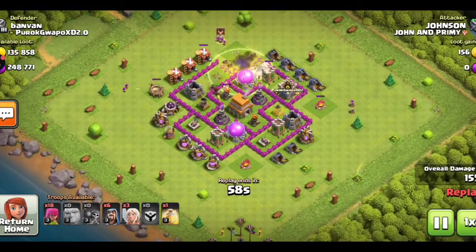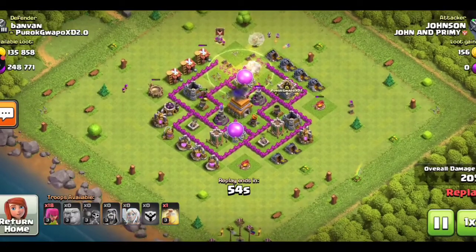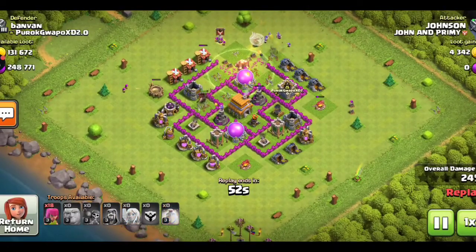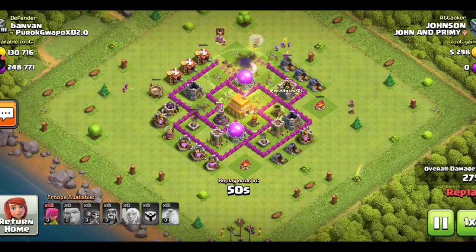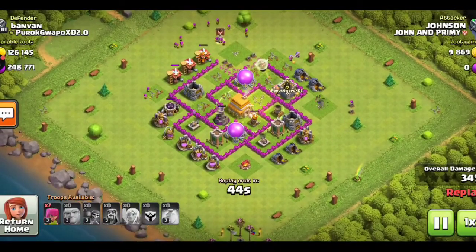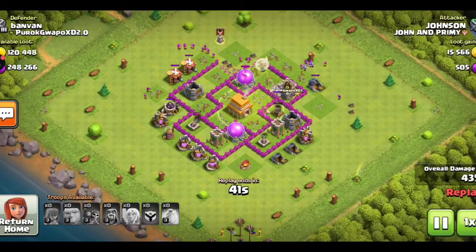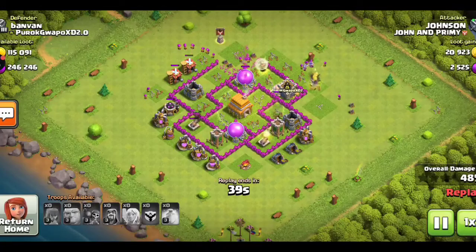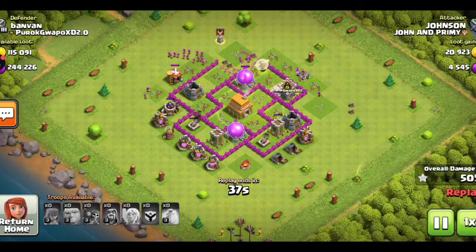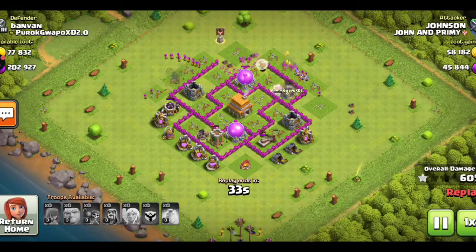Let me deploy my hog raiders. The hog raiders are approaching the opponent's air defense — one air defense has been taken down. I've deployed my healers with a heal spell for the hog raiders, which are now approaching the second air defense. The opponent's air defenses are totally taken down. Still two cannons and two archer towers remaining.